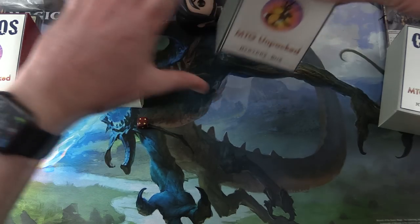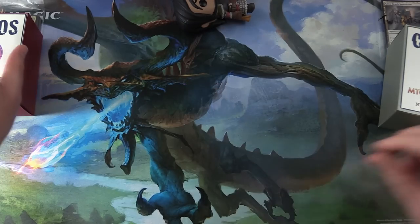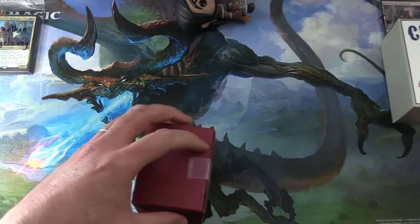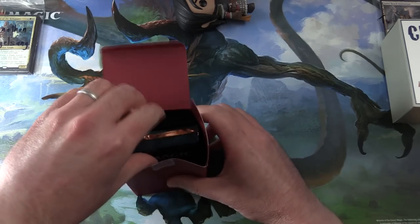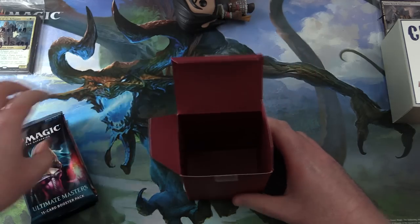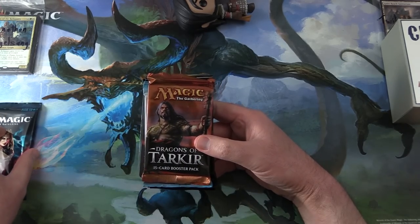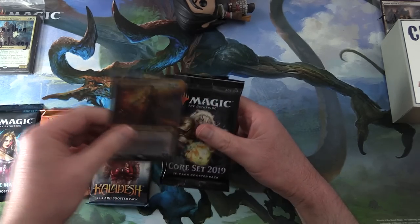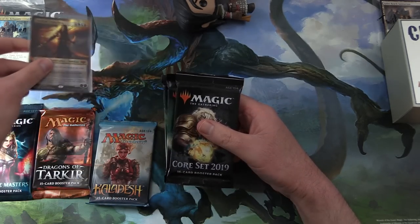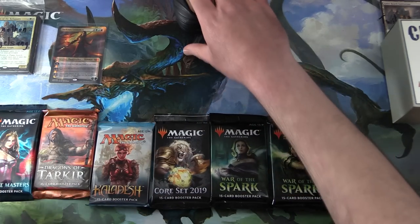Put the rest of these aside and we will get cracking momentarily. So these are how my vision is for a chaos mystery box. Hopefully people agree these are stuffed full of value. What do we got today for Jonathan? Ultimate Masters, Dragons of Tarkir, Kaladesh — oh, a nice foil there. We'll take a look at that in a moment. Core Set 2019, War of the Spark — two of those.